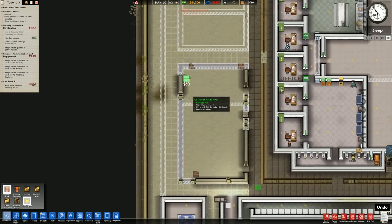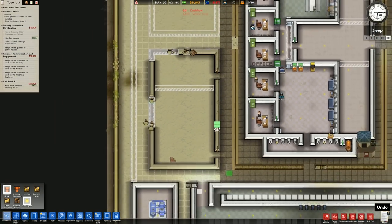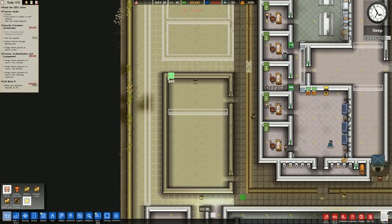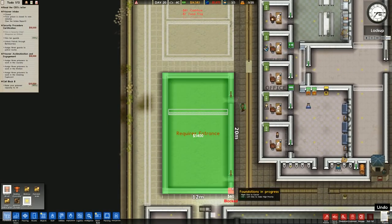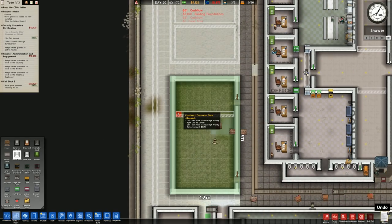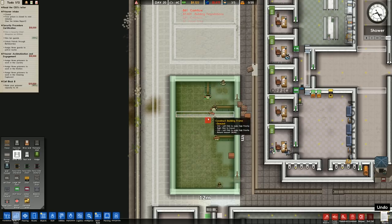Back over here - standard door will go in there, standard door there, wall, wall. We'll place the foundation over the top. It's just because it's in the shadow of the other building. It requires an entrance - the entrance is already in - and then we'll naturally put a white wall right across this when we can.